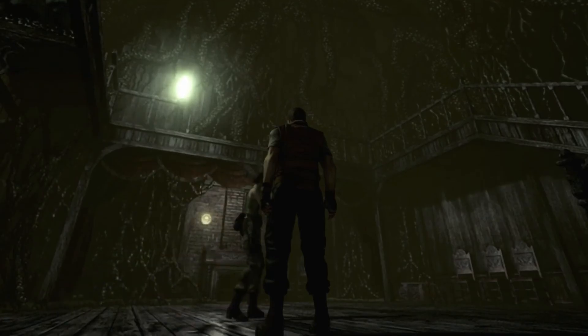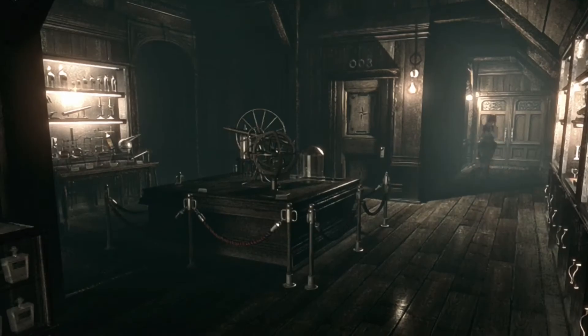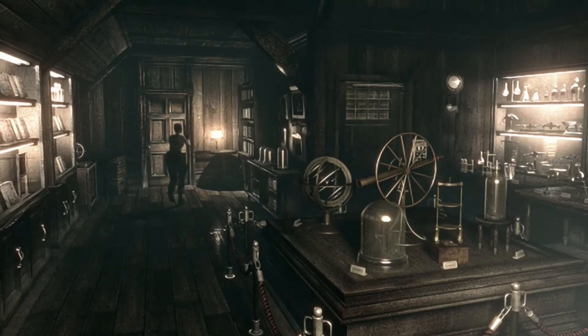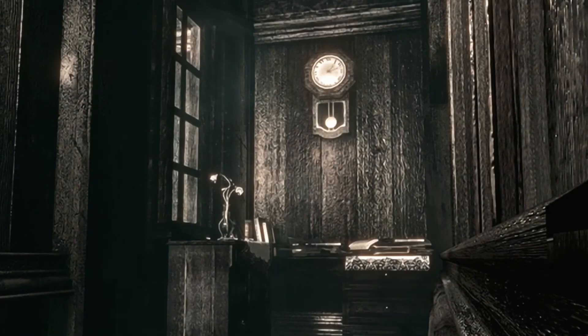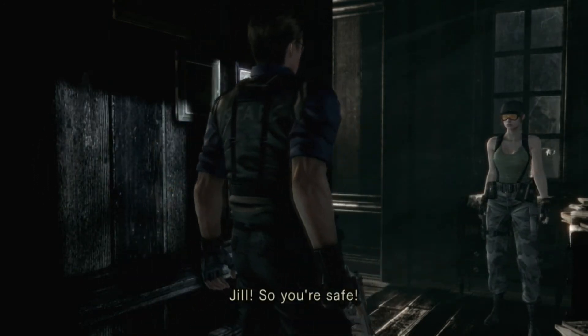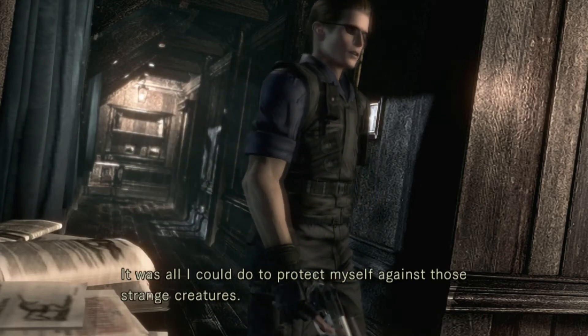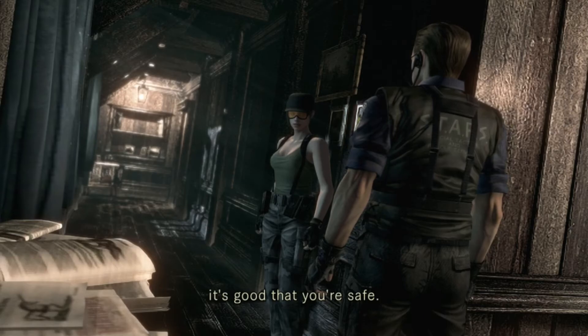Can't go through there — gotta go through this door. All right, let's get the hell out of here. Let's grab this red herb that looks orange in the item picture. Wesker... Wesker... 'I understand. Anyway, it's good that you're safe. Did you notice...?'